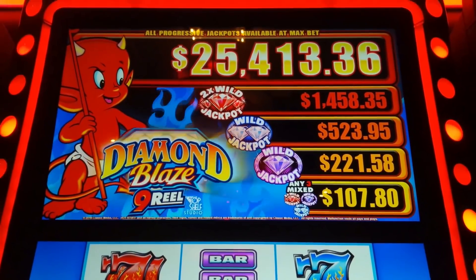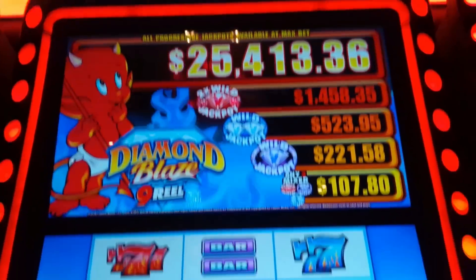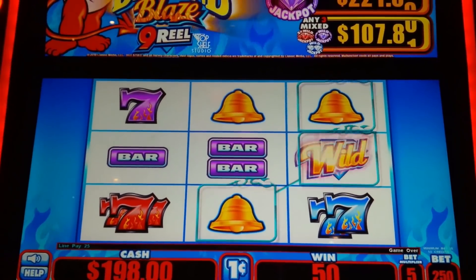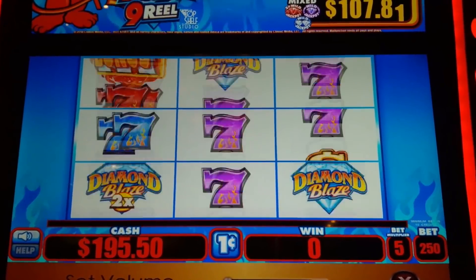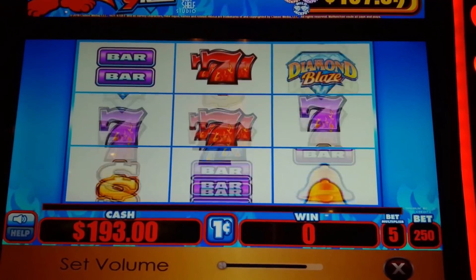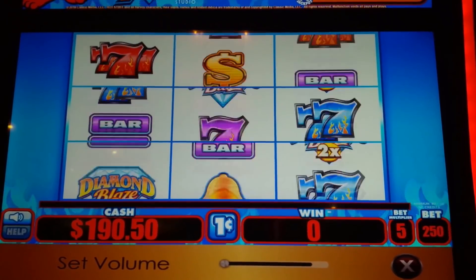This is Smokin' Hot Stuff Diamond Blaze 9 Reel by Everi. We need a winning payline or bonus symbols — I believe on the diagonal. We're doing two 50 max bets.